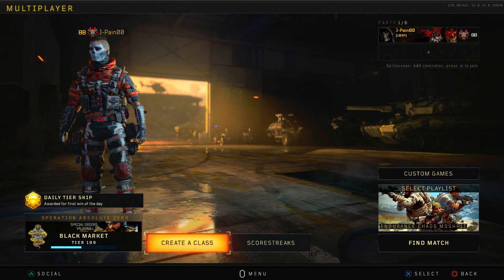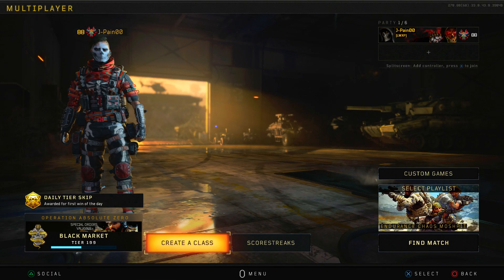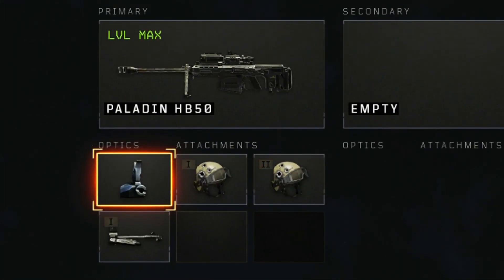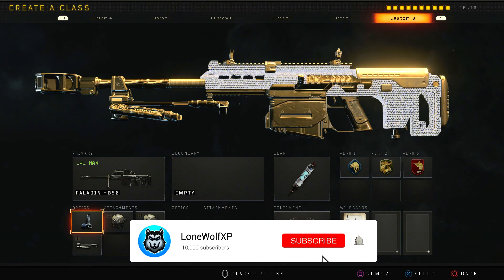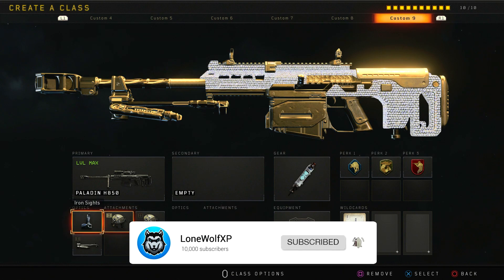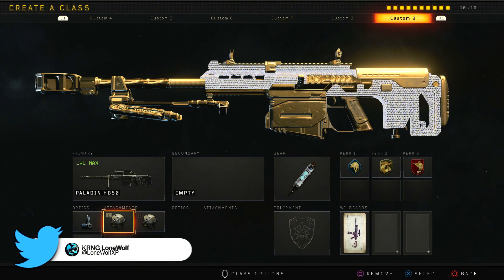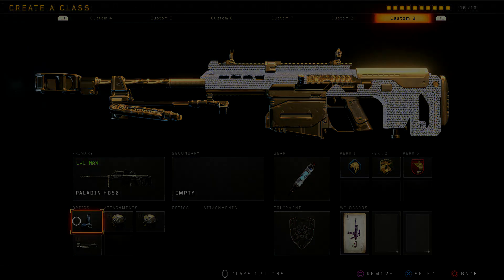What is going on guys, LoneWolf here, and today I'm bringing you guys another Black Ops 4 video. In today's video I'm going to be doing something I haven't done before in Black Ops 4 multiplayer — we are going to be using an iron sight sniper. Specifically we're going to be using the Paladin, and the attachments are pretty much the same as my regular Paladin class, the only difference being the iron sights. That's what we're focusing on today — iron sight gameplay with the Paladin. Without further ado, let's get right into it.